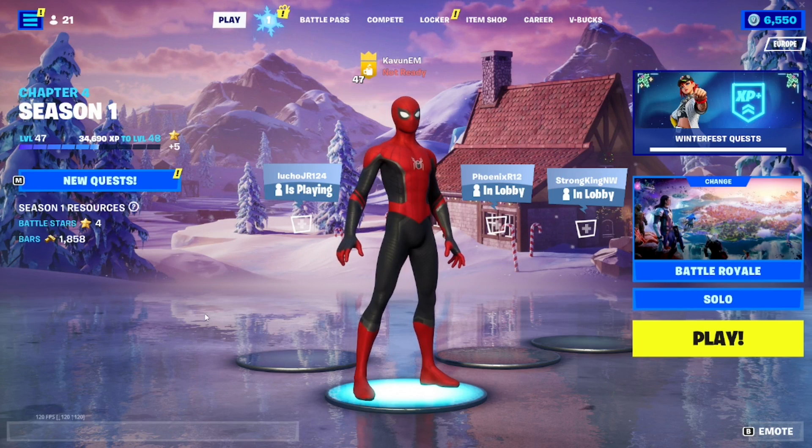To unlock the last present of Winterfest 2022, you're gonna make your way to the main lobby of Fortnite. Once you're in the main lobby, look on the top of your screen and you're gonna see some tabs. We have the Play tab, the Winterfest tab, the Battle Pass tab, the Compete tab, the Locker, and the Item Shop.